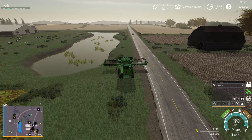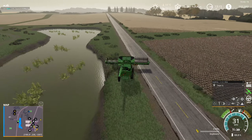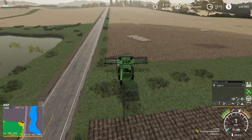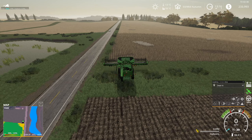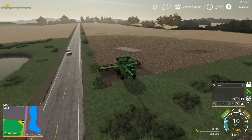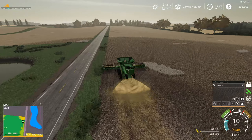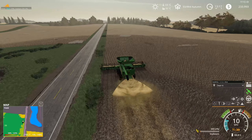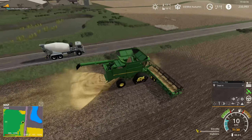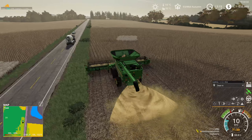It looks like we'll be able to squeeze in here without crashing into traffic. Now we can jump onto this field. I'm gonna do a headland pass first, then set the regular base worker after we clear the headland. I just don't want to start course placement just now — I want a worker because there are a few things I want to do next. I keep checking on field 11 to see if that grass is gonna turn into hay at any point.